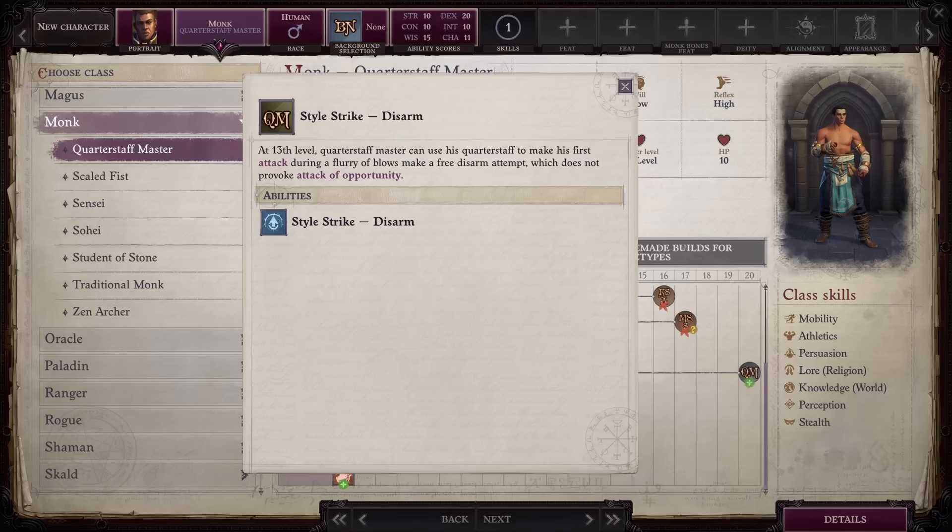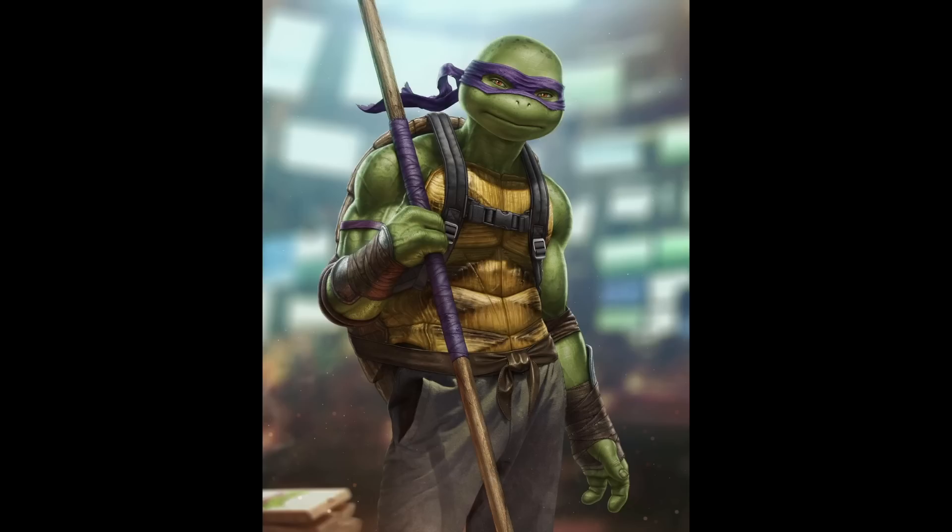Overall, I give this class an A+, because I think it works slightly better than Base Monk. The weapon will give you more reach and it has a higher damage ceiling. Plus, the Quarterstaff is probably not a weapon you would use unless you were playing this class, so I think there's a thematic pull here as well.